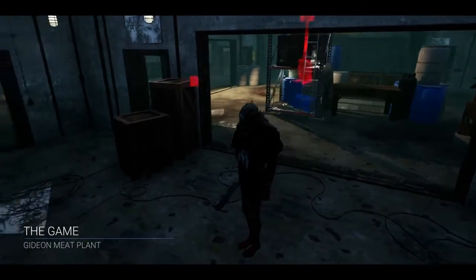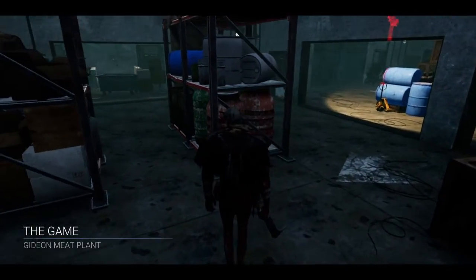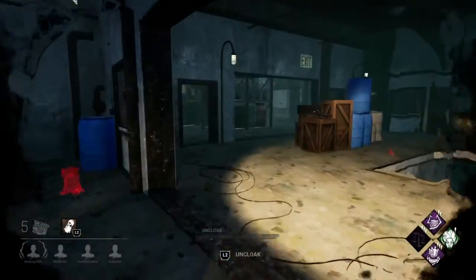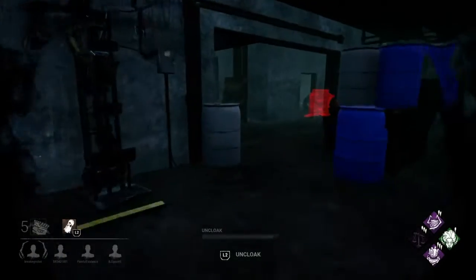Okay, here we go - it's The Game map. Playing as Wraith. Trying to get that end game. So we're running Ruin, Rancor, Make Your Choice, and Barbecue and Chili.